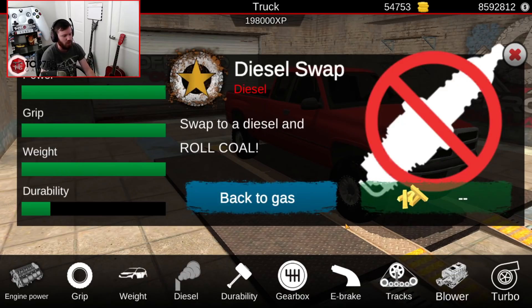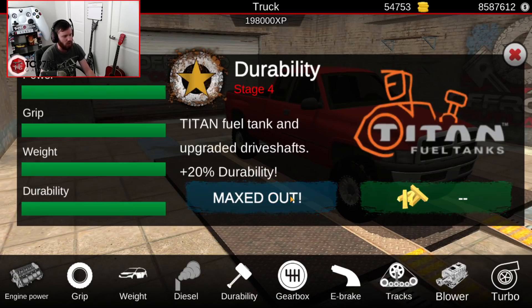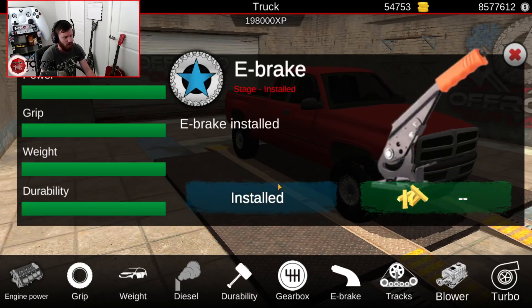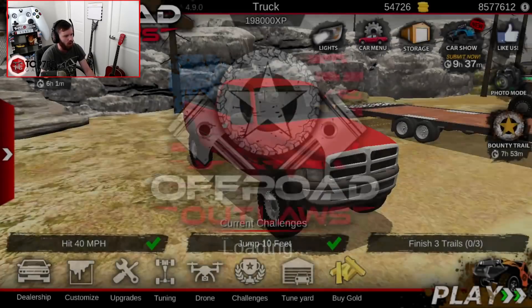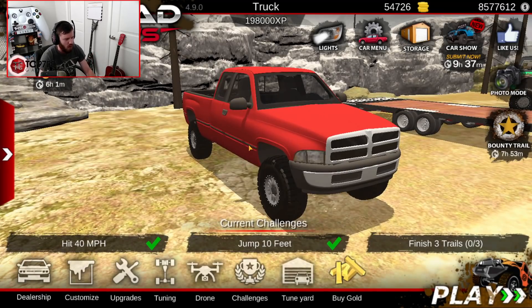Full weight reduction, definitely doing the diesel swap because it needs it. Durability-wise, we're going to make sure that's all taken care of — throw the e-brake on it and full turbo stage 4. So now we have basically a fully built stage 4 truck.